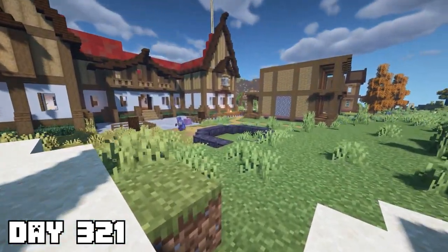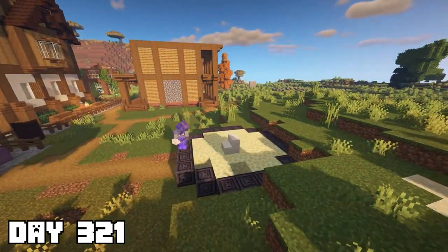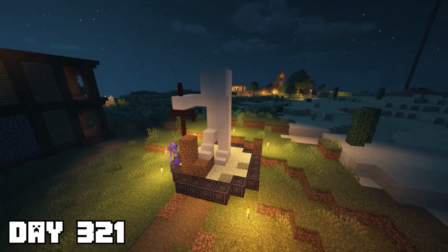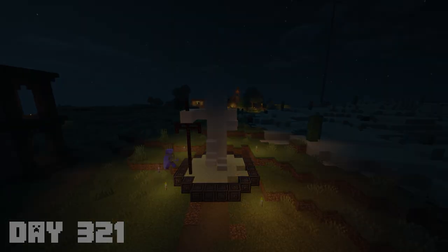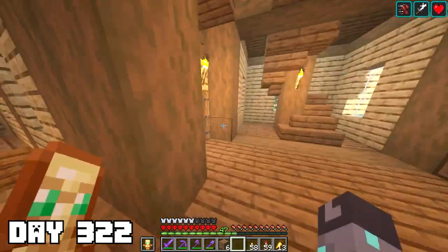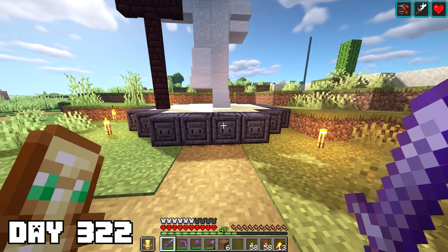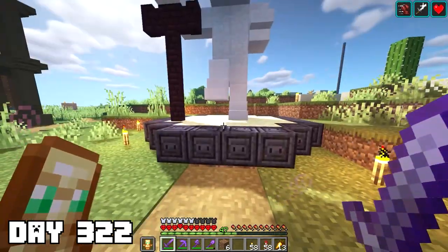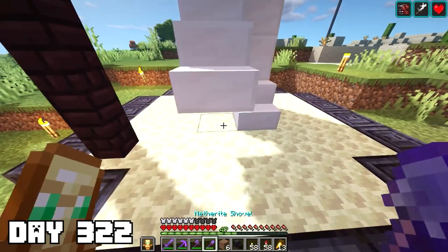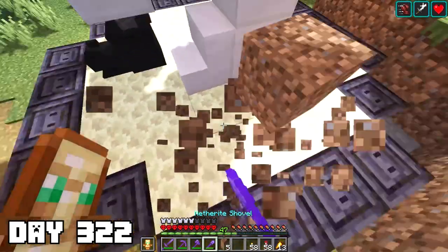A random thought came to mind — last season we built an ender dragon statue to show off our dragon egg and head, and I think I'm gonna build that right now somewhere in front of the library. I found the design on Reddit, so all credit goes to those guys. I grabbed my dragon egg and dragon head, and placed the statue right out in front of the library. I put the head down by his feet and the egg up in his hand — it looks epic.